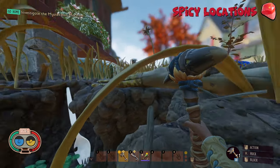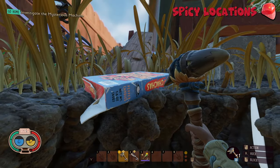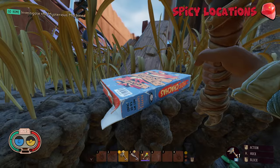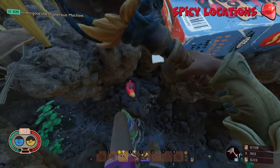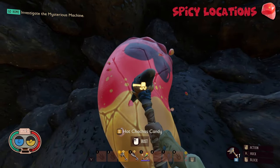Another location where you can find a Cha-Cha Candy — there's only one that spawns here, and this one does respawn. It's quite easy to find. It's right here in the trenches, right next to the Guardian Glove. You'll be able to see the Cha-Cha Candy straight away. This one does respawn, so make sure to collect this guy every 3 in-game days.